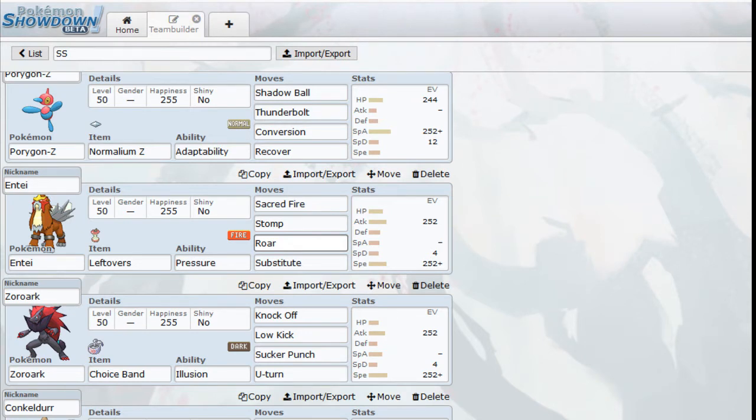We have Substitute, just in case I send Entei out against something my opponent clearly doesn't want to face. I can Substitute that turn and have a chance to do some good damage to whatever comes in. And if my opponent sends in a Physical Attacker, Sacred Fire is great — there's a good chance I get a burn on whatever comes in. Entei is a very solid Pokemon for my team.